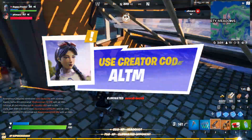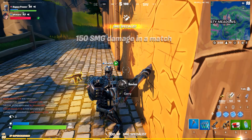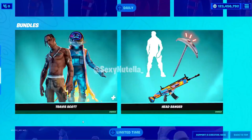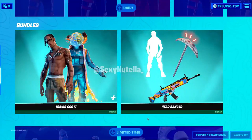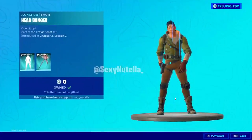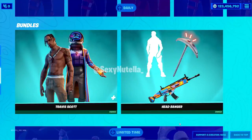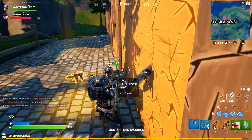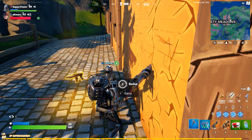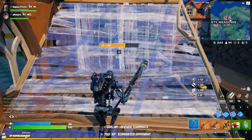So if you guys do plan on copping this, use code ALTMARS in the Fortnite item shop. And here's an early sneak preview at the updated version of Travis Scott in the brand new item shop. Thank you guys so much for watching this video. If you guys would like to see more, be sure to be subscribed with the notification on. And if you are new around here, smash that like button and subscribe to stay up to date on everything Fortnite related. Stay happy, and I'll see you guys tomorrow.